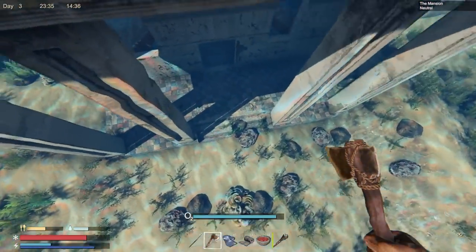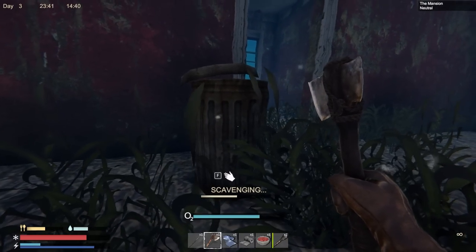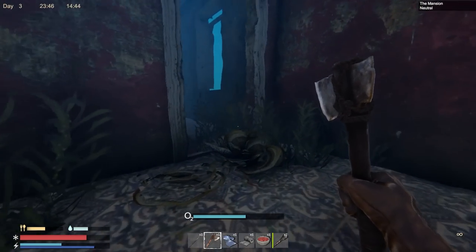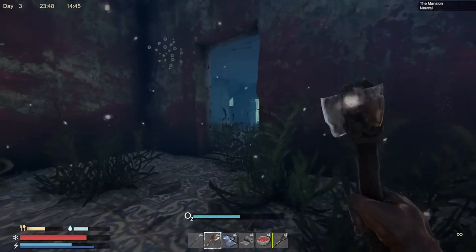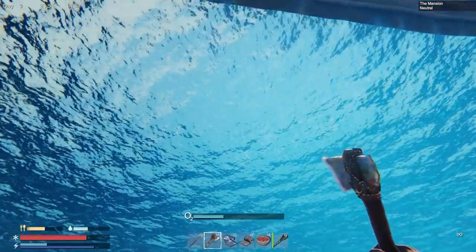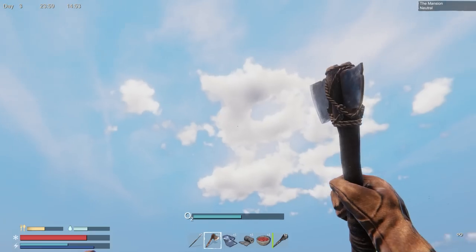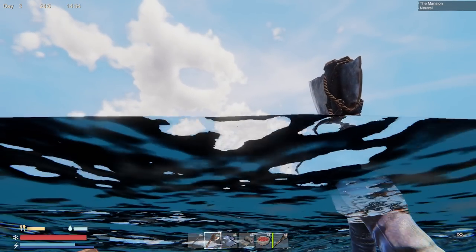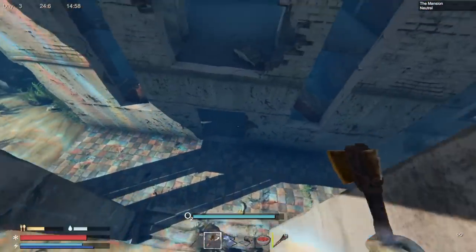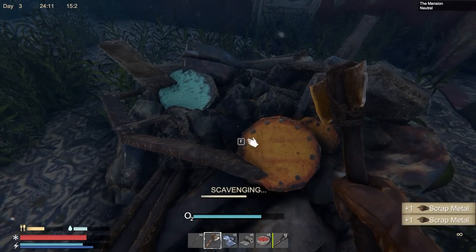My thirst is going to be a problem — I'm going to have to go back a little early. Any drink in that garbage can? I'm going to get some oxygen and come back. Hopefully I can get some drinks soon, otherwise I'll have to head back. I'm not going to risk dying. My hit points aren't looking too good — I do have some health items but I'd prefer not to use them unless it's dire need.